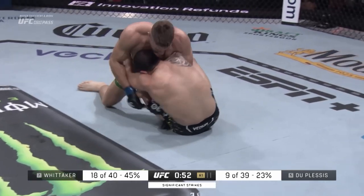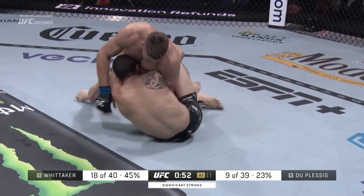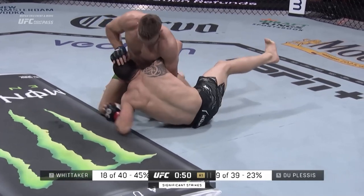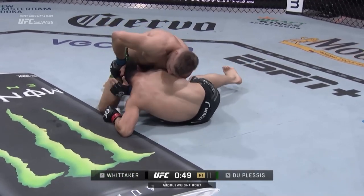That combined with the fact that Dreykus' hips are higher than Rob's allows Dreykus to force Rob back down. Dreykus attempts to elbow and push Rob's head to the floor so that he can maintain top control on him.